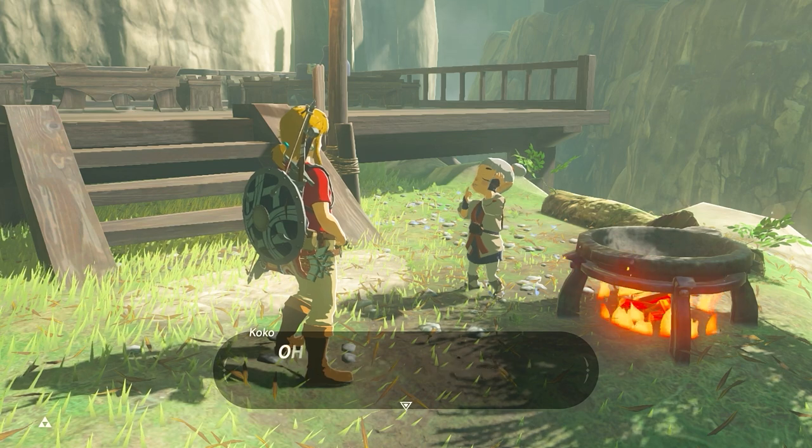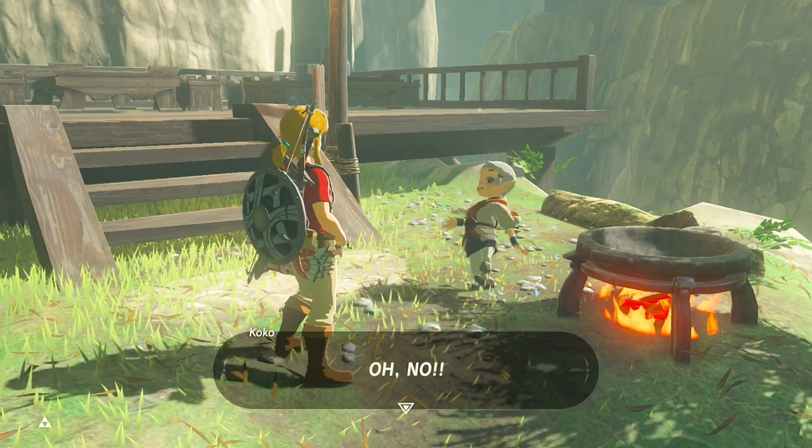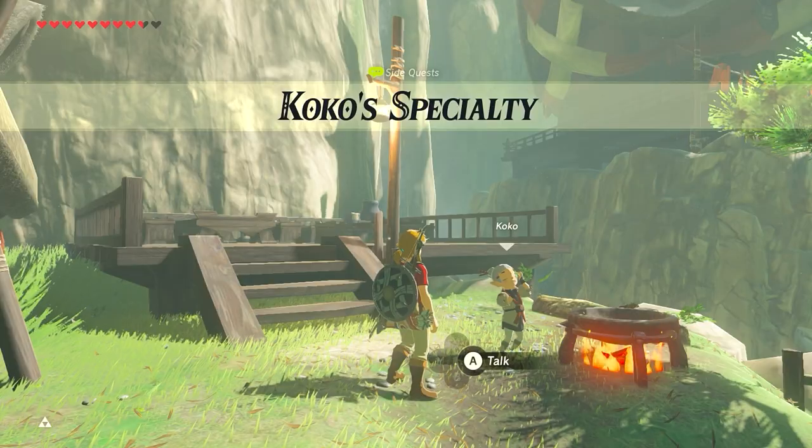You'll also need 1 Cursor Bee Honey for a small side quest in Kakariko Village. Coco has a few side quests where she asks you for a specific material — the 4th item she asks for is a Cursor Bee Honey. Give one to her and you'll get a dish and the side quest complete.